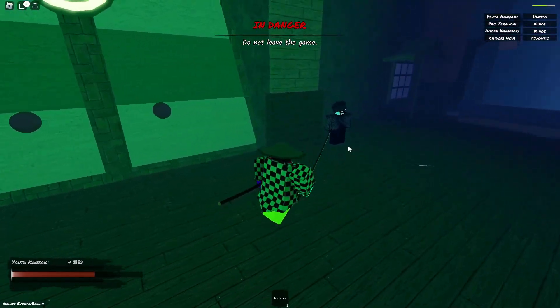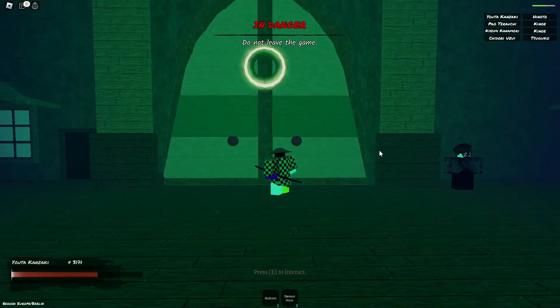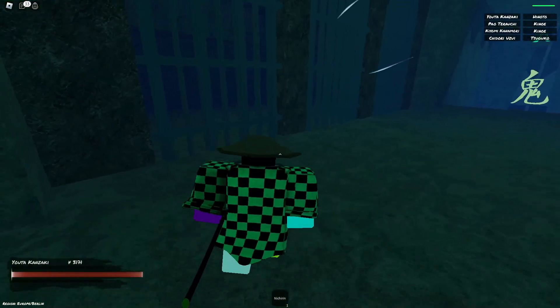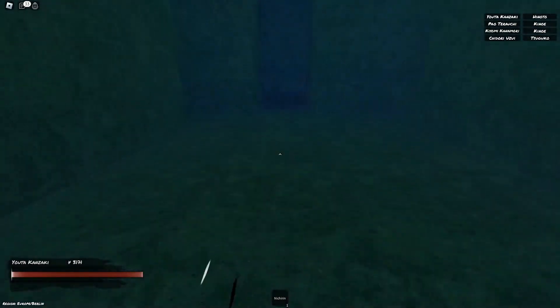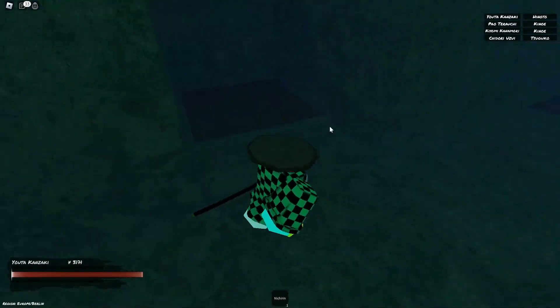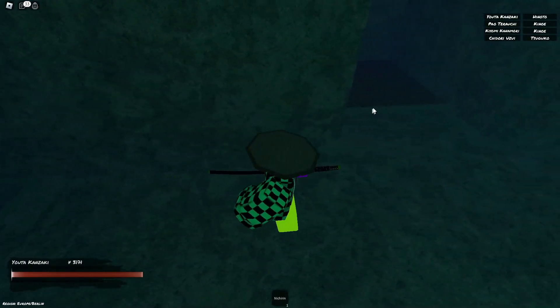Here we have an NPC who offers a unique opportunity. For just 10 Demon Horns, he will provide you with an Alloc Key that can open the massive doors leading to the ancient Demon Alloc. There are 3 paths that lead to a Labyrinth. If you want to reach Alloc quickly, you should take the middle path as it is the fastest route.